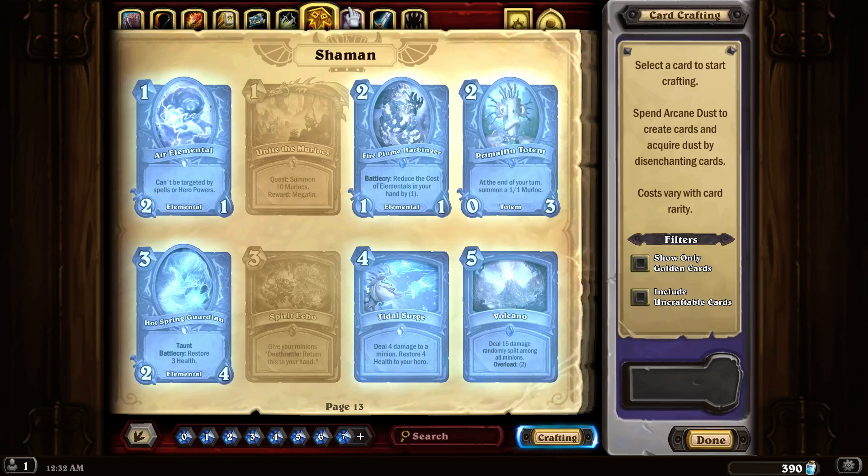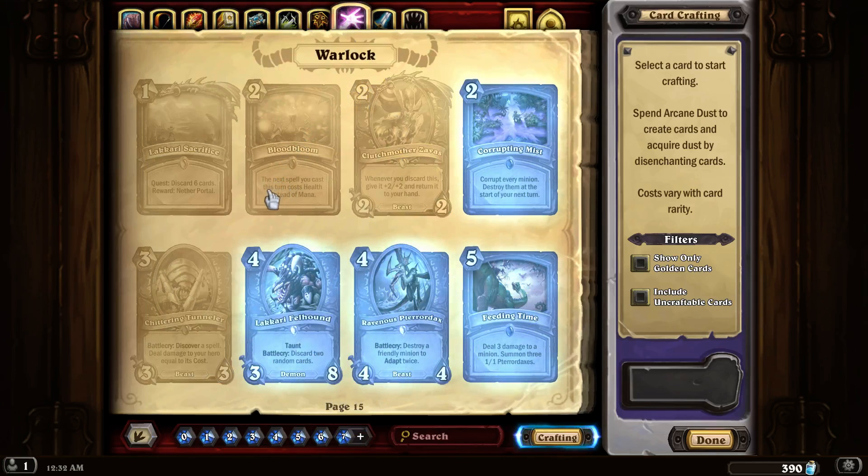Last time we did Shaman. This time we're going to do Warlock. I'm not really sure what I'm looking for in Warlock — just something new. The thing about Warlock is you can either make a deck that draws cards towards some goal, or there are some cards that get powerful if you discard cards, but using the Warlock ability to draw more cards costs you two health, so you're sacrificing your health a lot.